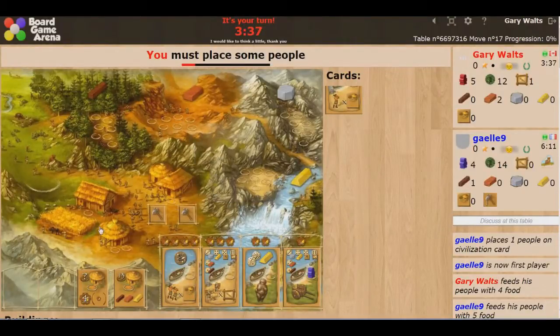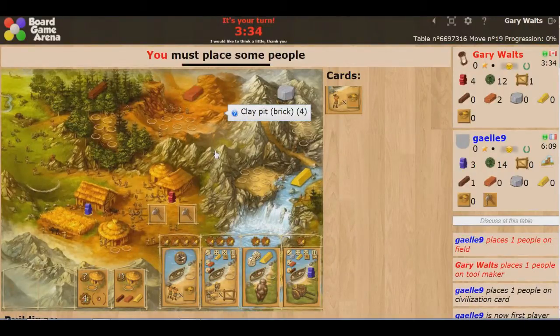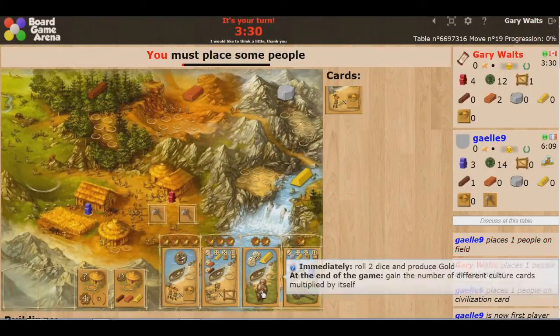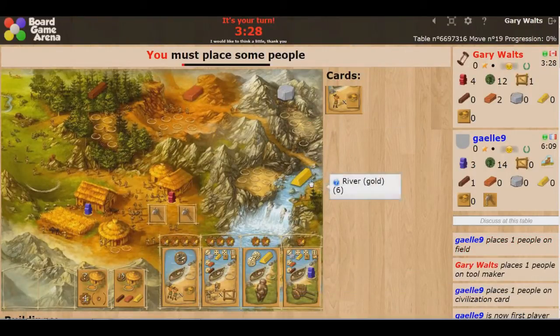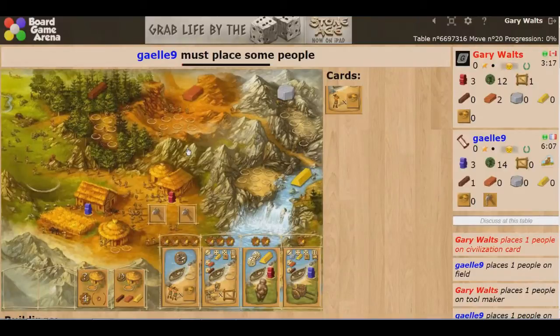This turn I want a tool — I want to build up my tools so I can get better production rolls. And this gives me a free roll on gold. Gold is hard to get because you need 6s to get it. I've got the resources to play the card right away, so why not? Let's go for it.